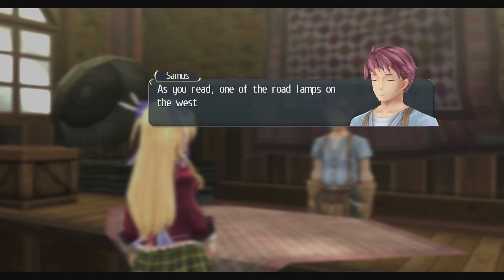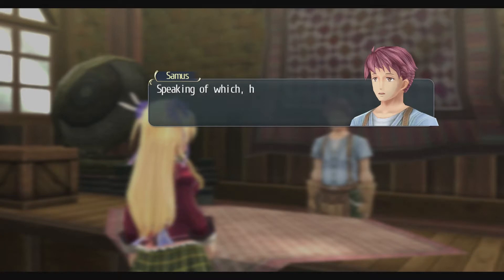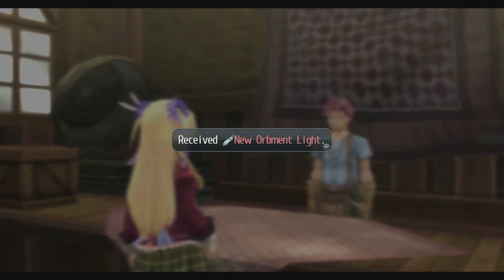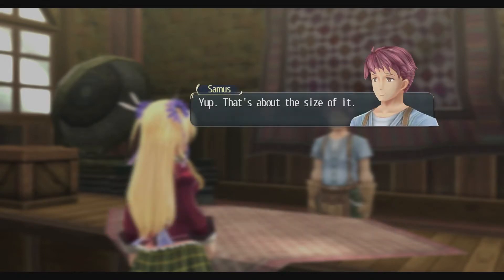Sure, let's get right to it. As you read, one of the road lamps on the western highway stopped working the other day. The cause is the orbment light inside breaking. I want you all to go switch the broken orbment light for a new one. Speaking of which, here you go. So all that's required of us is to replace the broken one with this.